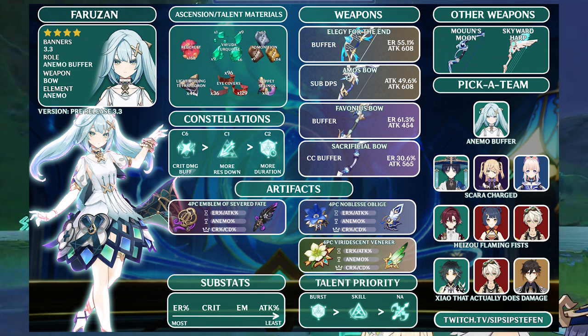Farozan is best paired with main DPS anemo units. Scaramouch, Heizou, and Xiao are all amazing pairings, fully utilizing anemo damage and anemo resistance shred. Anemo resistance shred is hard to come by, making Farozan a must-have on these teams. A Scaramouch Electro-Charged team is great for AoE damage with solid single-target potential from Fischl C6. Heizou Flaming Fist takes advantage of Bennett and Xiangling's high damage while allowing Heizou to swirl and weave in his own attacks. Xiao's team comp finally gives him a dedicated support, which he desperately needed — Xiao mains finally get something after waiting so long.